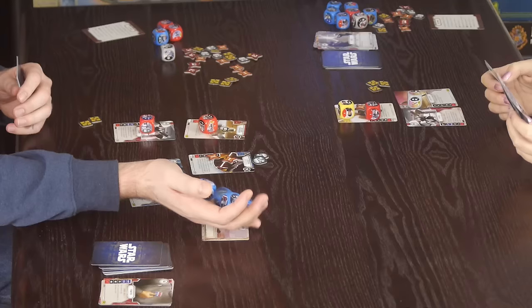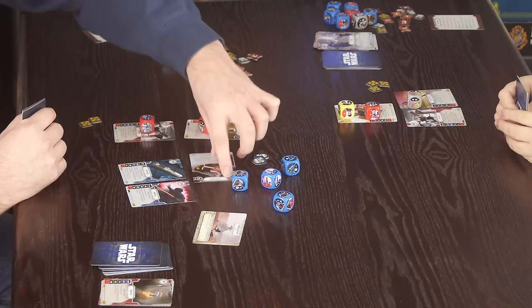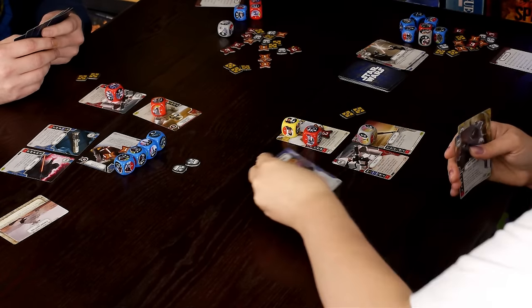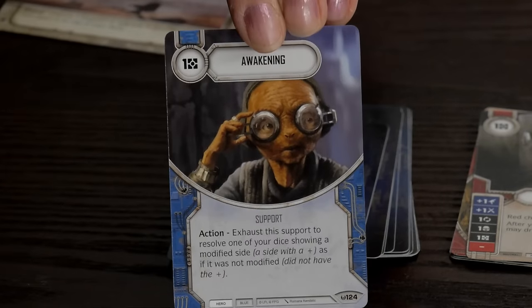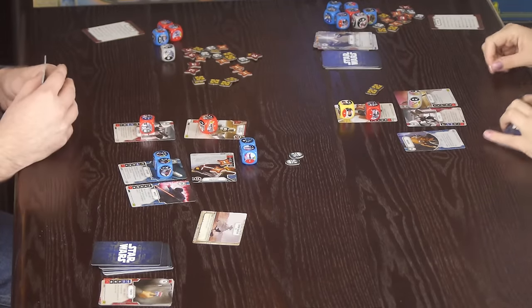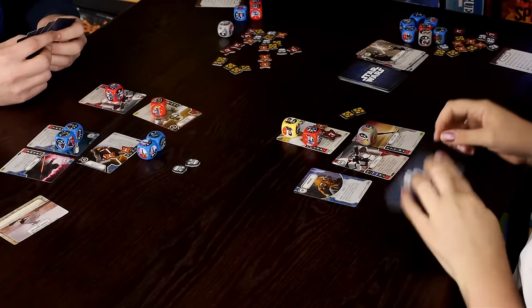I activate Kylo and get a great roll. I play Awakening, a support card — exhaust it to resolve one of your dice showing a modified side as if it were not modified. So a plus-sign die can be used without needing a matching regular symbol. I choose the four damage option.